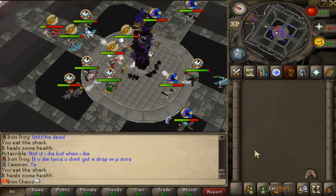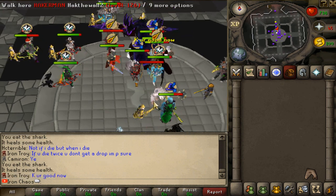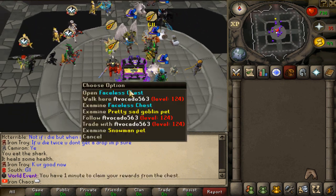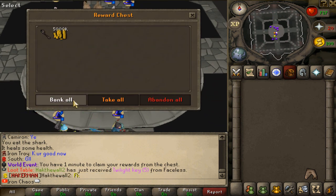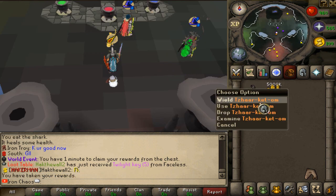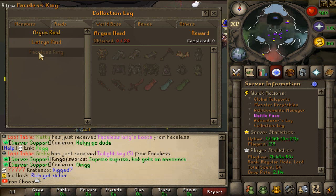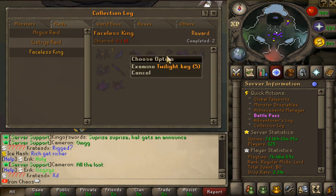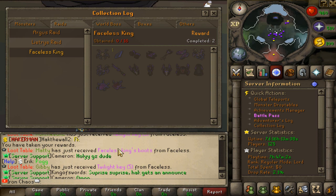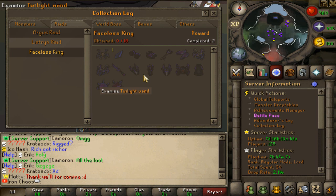We're gonna get a lovely loot. We got an axe - let's take it all. Twilight key five, I got a target - no way! If you check the collection log for the Faceless King you can see the drops: faceless pieces, twilight wand, twilight key five. Someone just got the boots - Matthew just got the boots and a twilight key five as well. Three unique drops total, some insane items you can get from there.